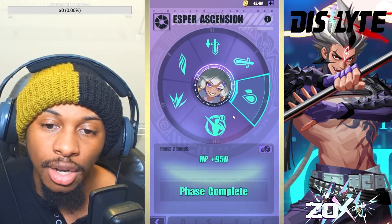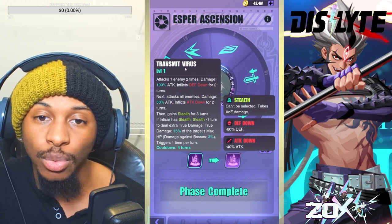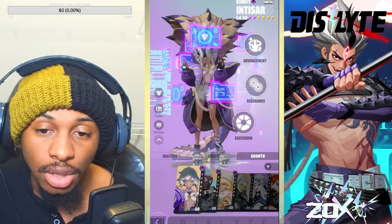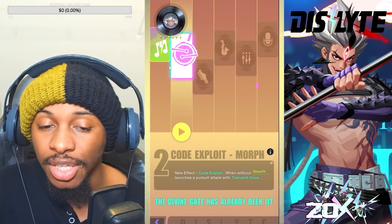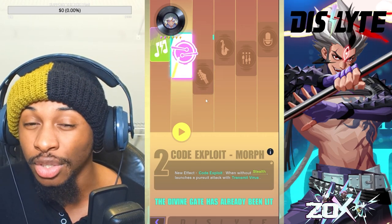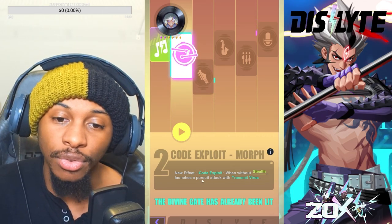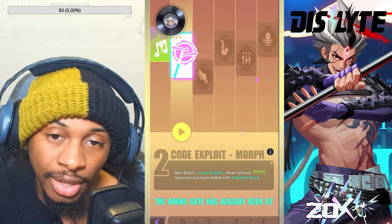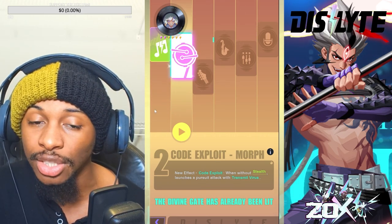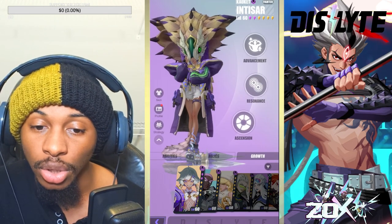Looking at the ascensions, you gain attack and HP, then on phase three you gain attack up to self. After that you get additional crit rate, speed, and an extra 20% attack on phase six. It is necessary to get her to Rezo 2 if you really want her to go crazy. At Rezo 2, without stealth she launches a pursuit attack with Transmit Virus — essentially a free S3 — which is insane. That attack down will also help brace for incoming damage.